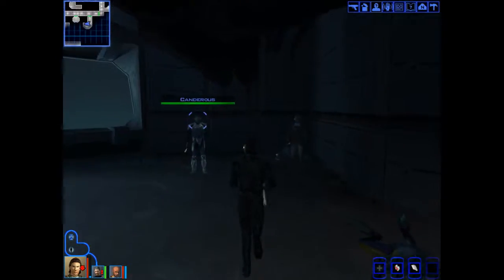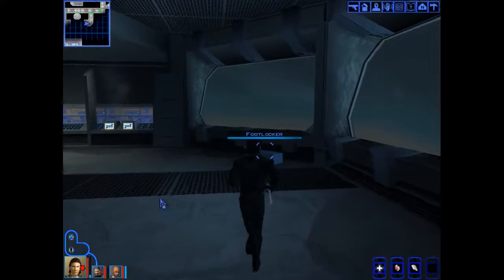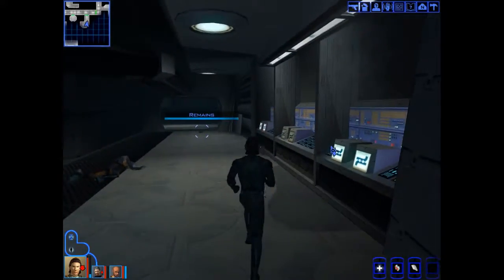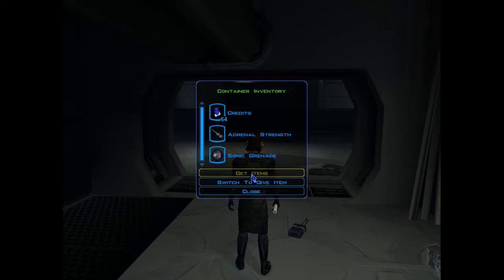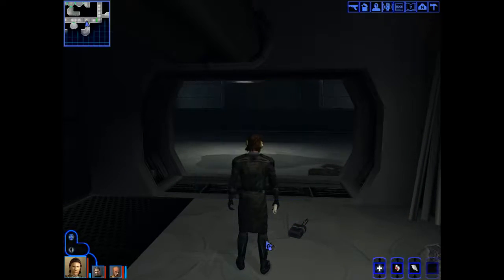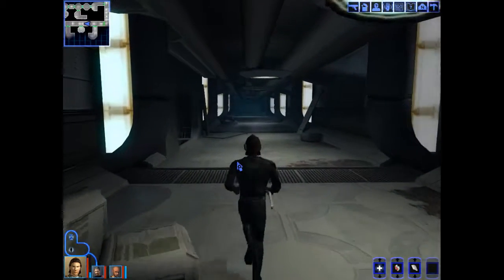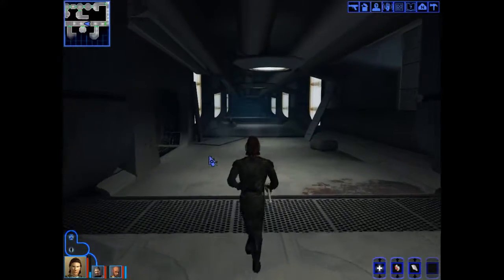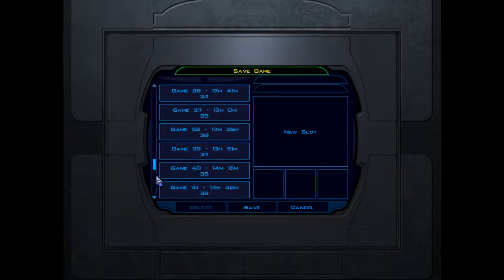We've got some debuffs on us — from what, I have no idea. Energy projector. It's a hyper battle stimulant — you have nothing. I don't even need to top us off. Nice. And an advanced repair kit. So now I want to say we're probably done in here. I have some remains with general crap on them. I have two ways out — I would assume they both lead to the same area, but I'm not entirely sure.